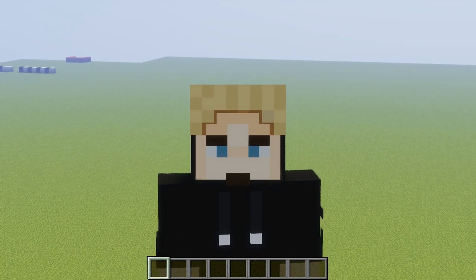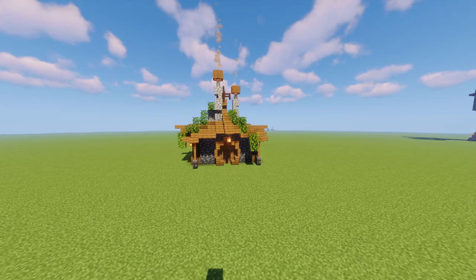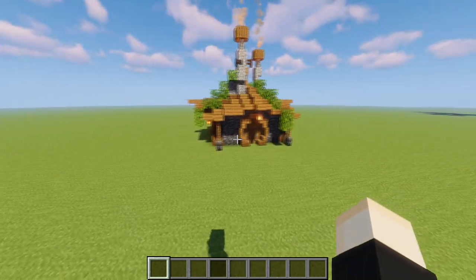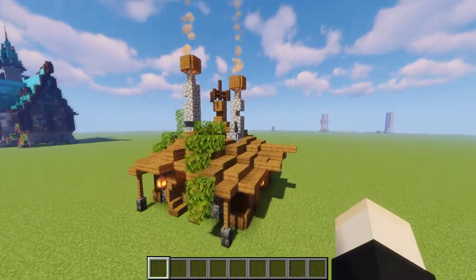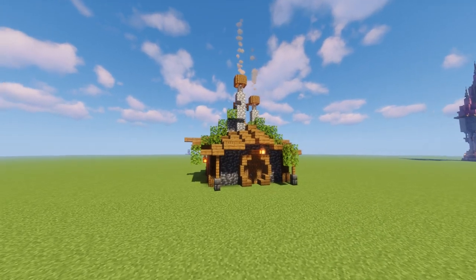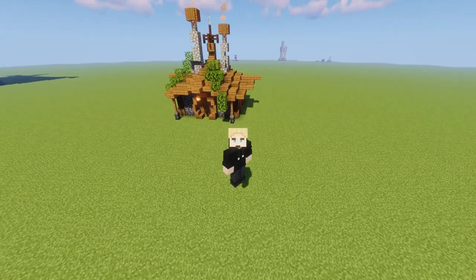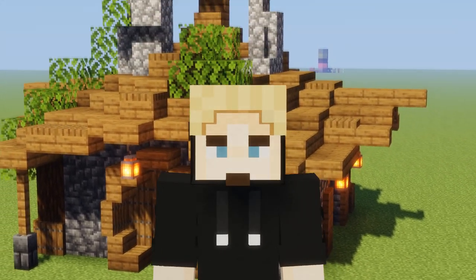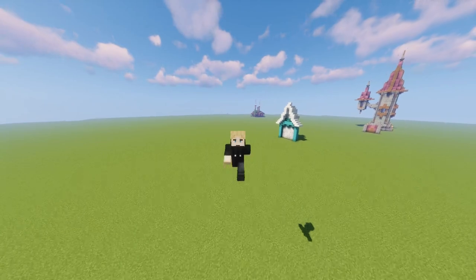The final tip — and arguably the most important — is to step out of your comfort zone and try new things. For example, this build has a strange little roof, but I just started placing blocks and it came together into a really cool-looking little shack that I actually built in a survival world. If you never step out of your comfort zone, you're going to build the same things over and over and get bored quickly. Try new things and explore what you can do with different blocks.